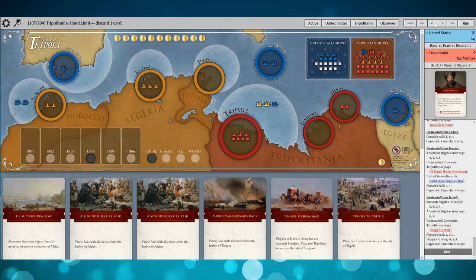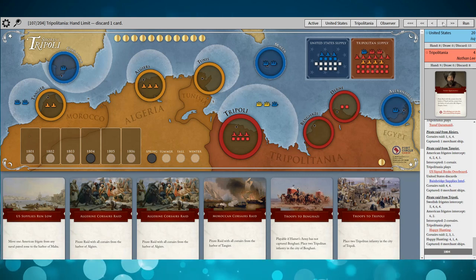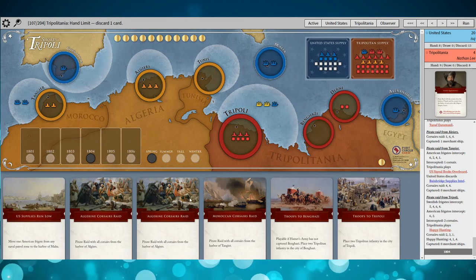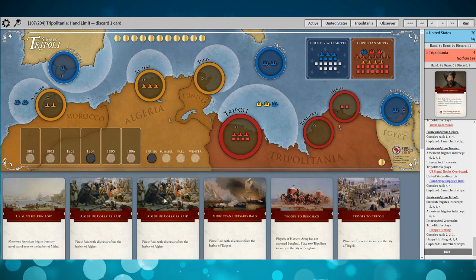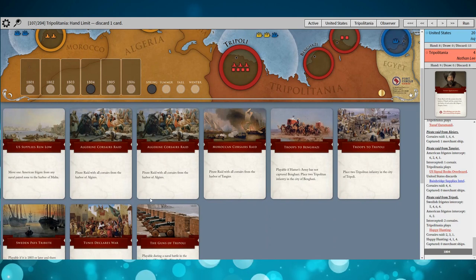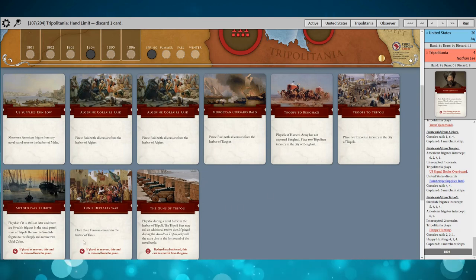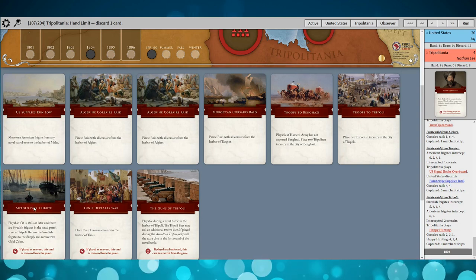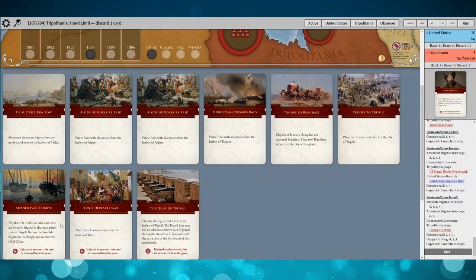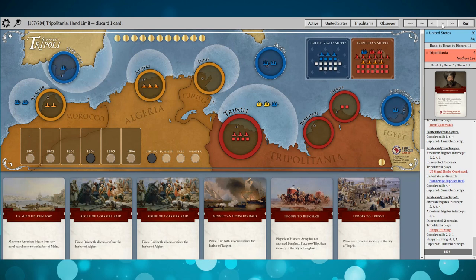All things considered, the U.S. is in a very good position. There's really not a lot of threat, and there are a lot of resources available to deal with any threats. Spring of 1804 is here — I've only got two troops standing between Hammett's Army and Tripoli, and Tripoli is not even that strong. My cards include some reinforcements, I can move an American frigate, I've finally got Tunis Declares War, and I can get rid of those Swedish frigates — but it really is not looking too great.